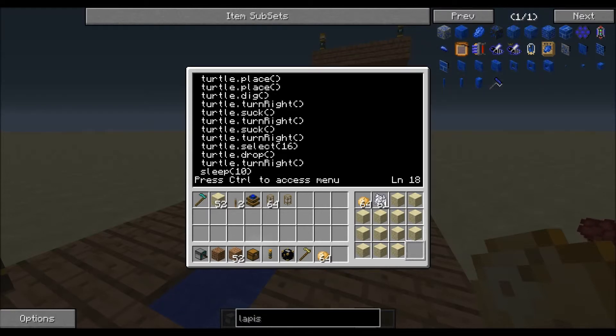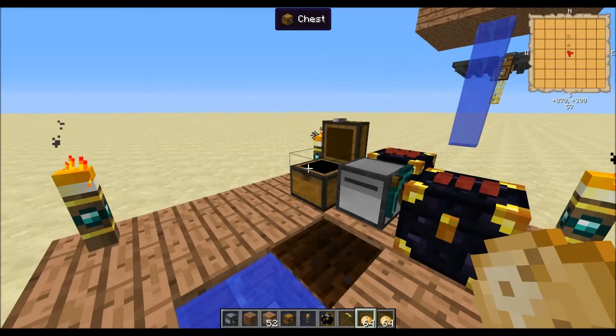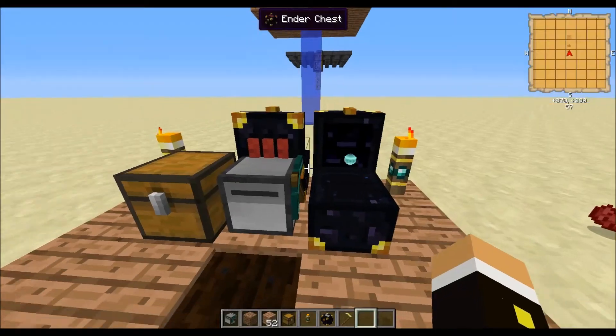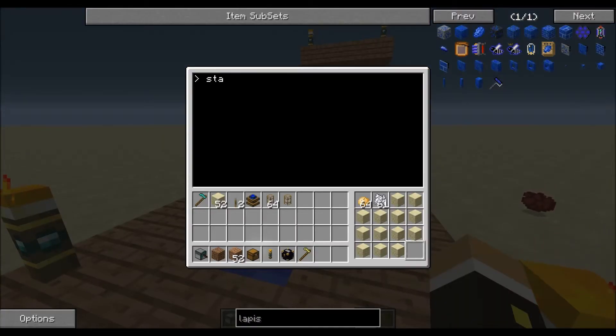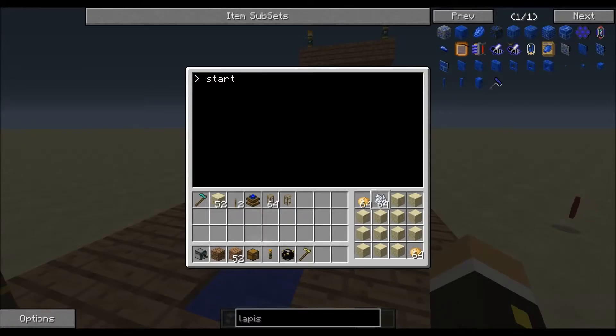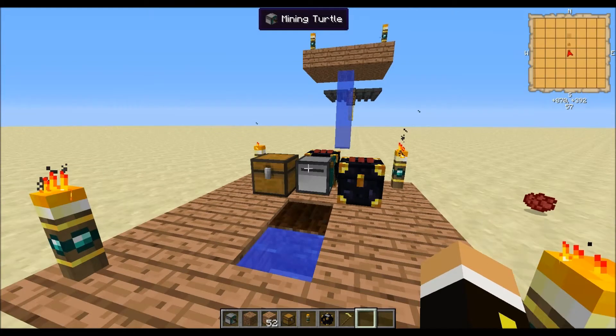Now that that's fixed — I just had him turning left instead of right — so now that he's spinning the right way, the turtle's inventory looks good. Run the program: plants it, breaks it, grabs more bone meal, drops off the potatoes, and then waits for ten seconds before he runs the loop again. Then plants, picks up more bone meal, picks up more potatoes, then drops off the extra potatoes.